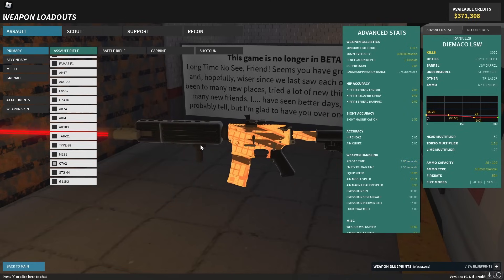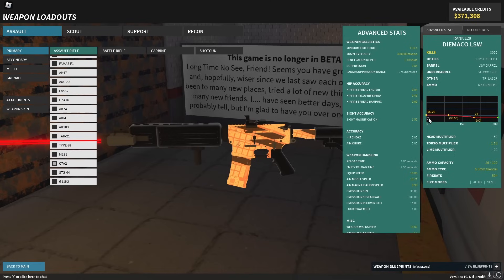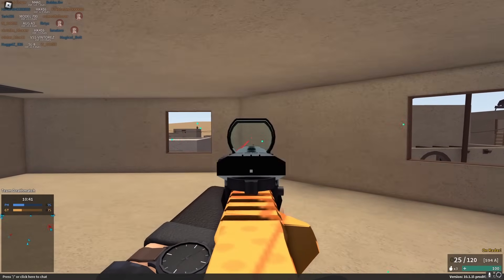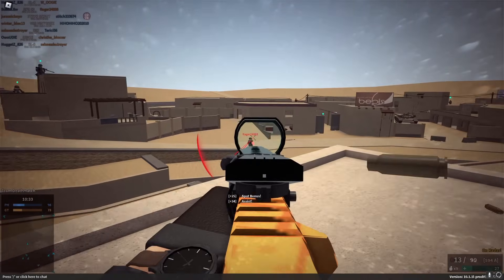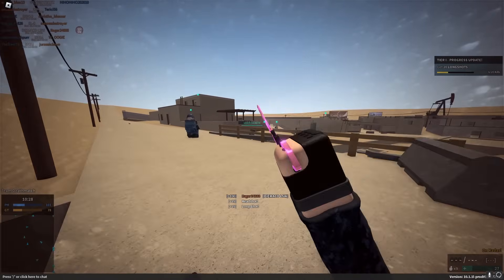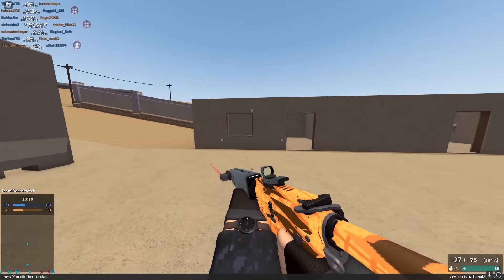Last up for assault rifles, we have a loadout that not a lot of people are using yet: the C7A2 with 6.5 Grendel and LSW barrel. This gives it a 3-hit and 2-hit kill headshot to over 100 studs, which is really good. It also has 3,000 velocity and no recoil. The damage is ridiculous — the damage range is almost as good as the old 7.62 version was. I do prefer the old 7.62, but that's not really in the game anymore, so this will have to do.